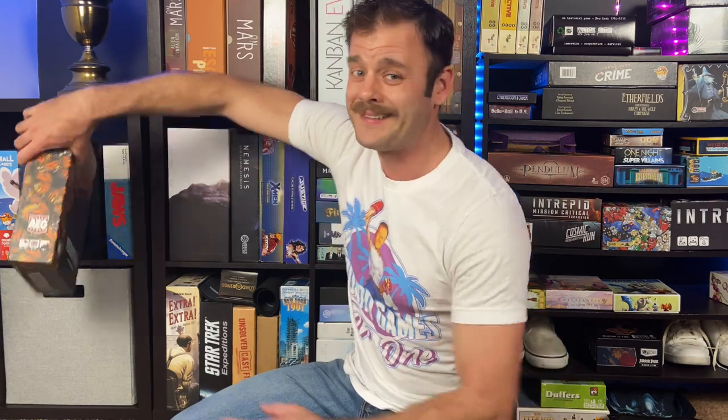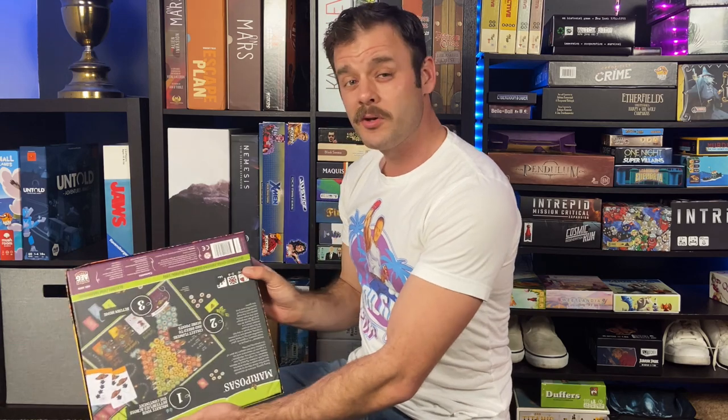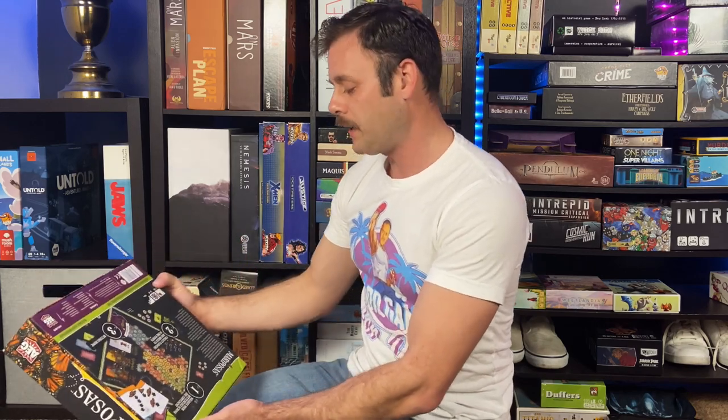I've got Abandoned Planet. This is multiplayer only, no solo mode. I got it as a party game, but it's too complex for my party game group, so this is going to get traded. Mariposas does not have a solo mode — from the same designer as Wingspan. Looks beautiful, but even at two player, I'd play with my sister when she visits, but that's very rare. So it's gone.